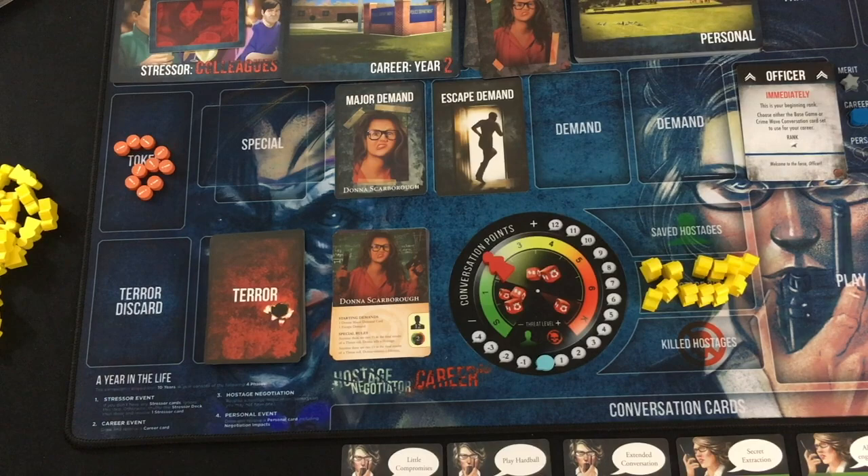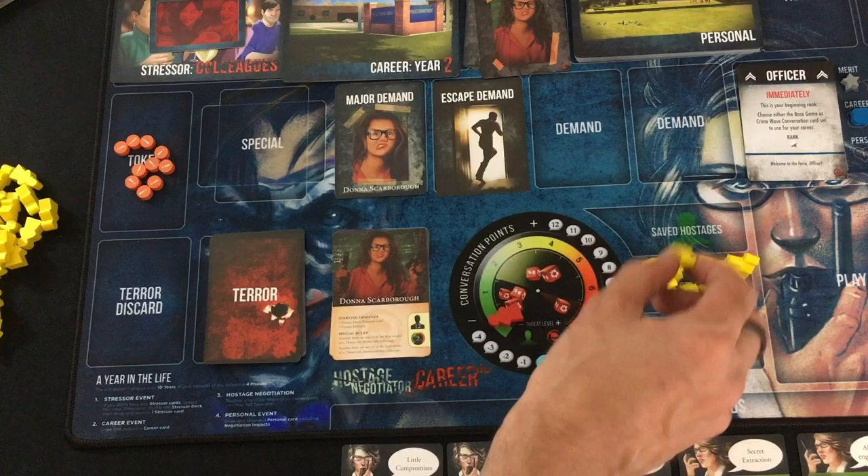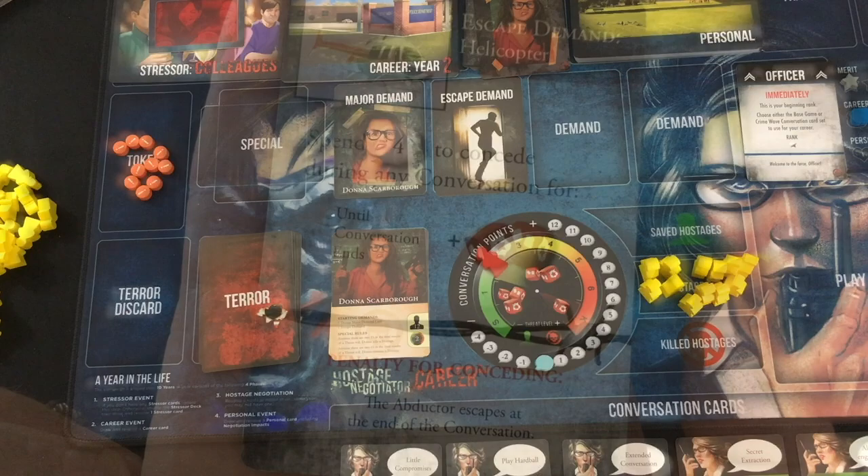The zero-cost cards will go out of your hand and come back this way — you just have to lose them for one turn, the ones you use. After you've played all your cards and spent your points, you'll draw the top card of the terror deck. It'll often kill hostages or add more demands or change the threat level. A key thing: if the threat level is ever at S and it would decrease more, one hostage gets saved. If it's ever at K and it would increase again, one hostage gets killed.